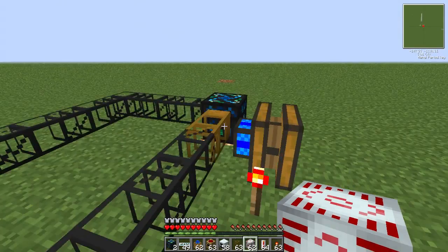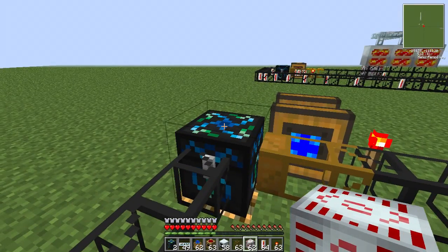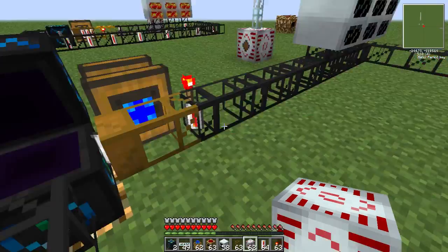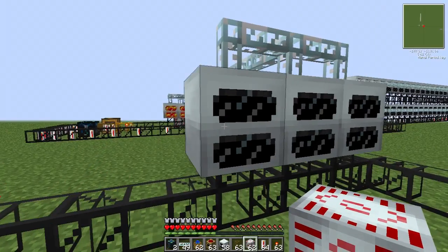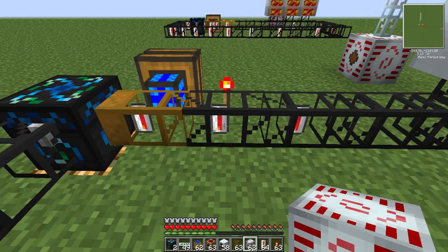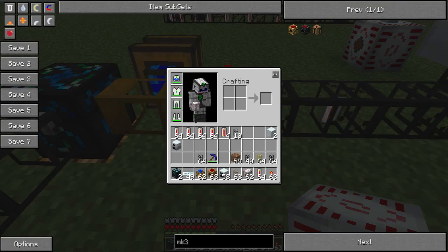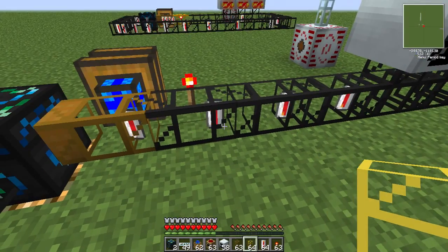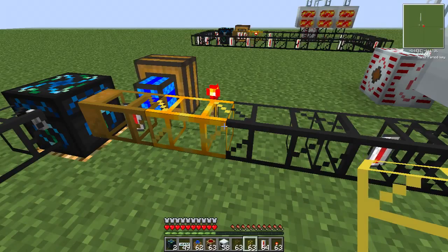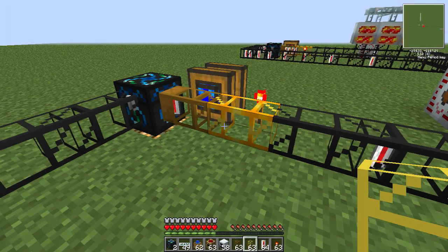You only really need two lava cells to start - put one there and one there and it will just keep making lava cells. It will just pump these out and start filling the generators up. You may have noticed I've put a gold pipe here rather than a cobblestone pipe - you don't have to, but it just makes it faster. It just throws items in there a little bit quicker.